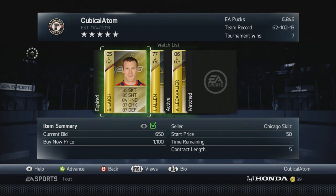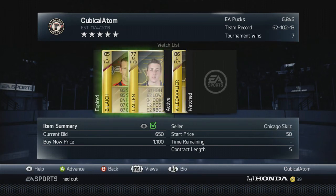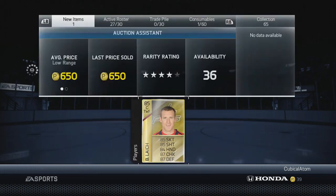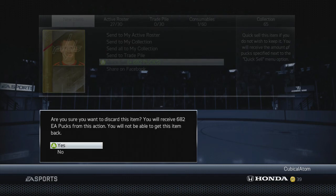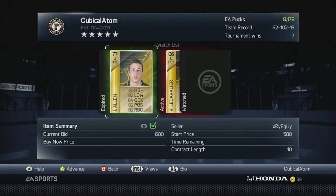I bought Brooks for 650 pucks and Jake Allen for 600. Look — I can quick sell Brooks for 682, that's an automatic 32 puck profit. It may not seem like a lot, but if you do this with 20 players, that's 640 pucks, and it maybe took five minutes. Do this for an hour and that's around 3,200 pucks — it can definitely be good if you take your time.